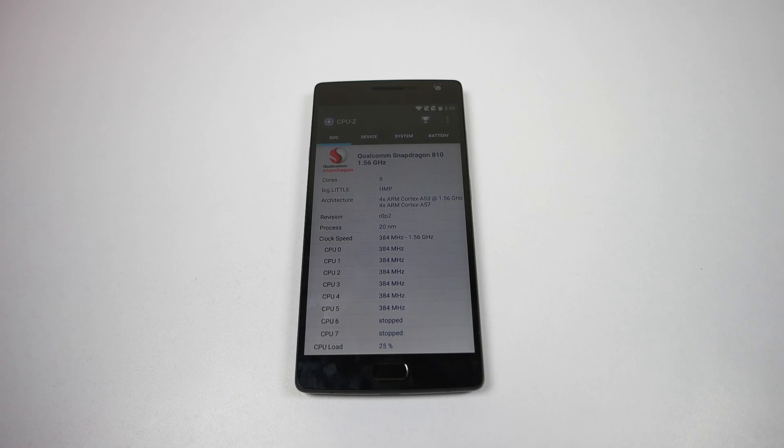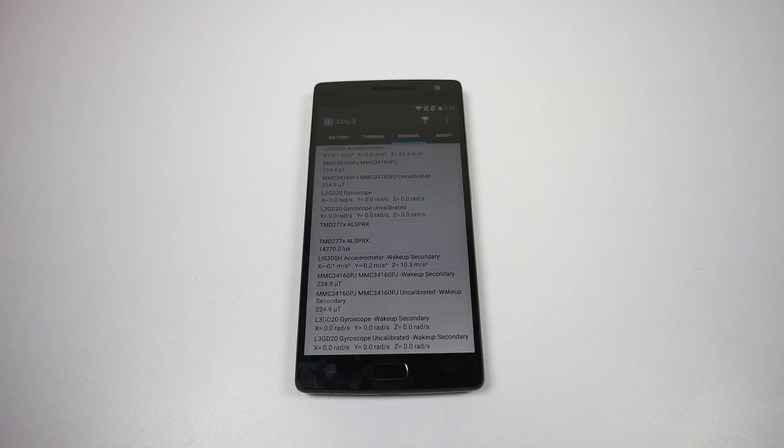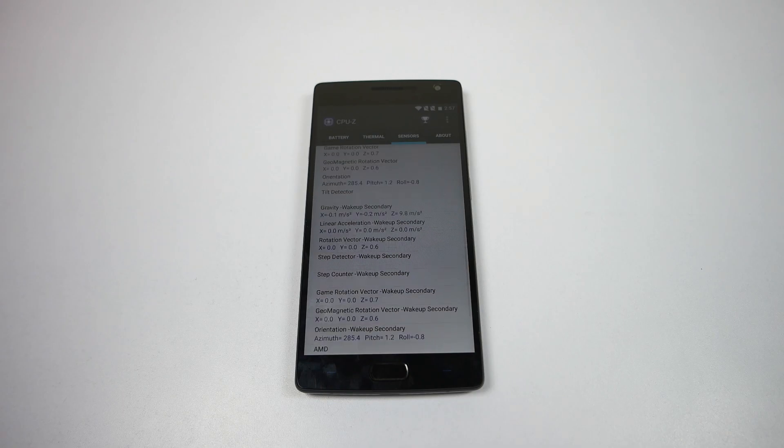Before moving towards gaming, let's take a look at the CPU-Z application. It comes with a Qualcomm Snapdragon 810 processor, which is an octa-core processor, and Adreno 430 GPU at 415 MHz. The device comes with a 5.5-inch Full HD display, 4GB of RAM, and 64GB of internal storage. To know more about RAM and available storage after the first boot, check out the unboxing video. There is a long list of sensors — you can pause the video to take a look at them.